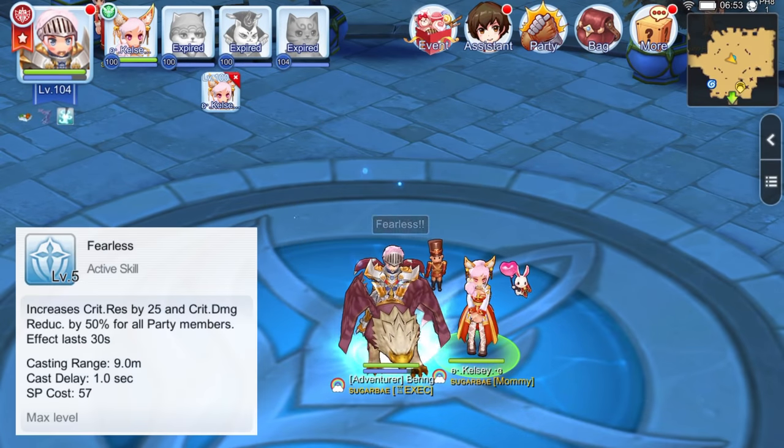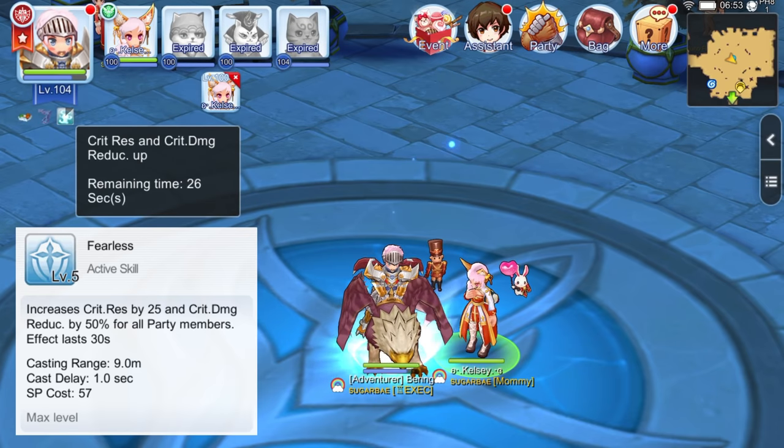Lastly for the active skills, we have Fearless. This is an active buff in which the Royal Guard and all party members gain +25 points on critical defense and +50 critical damage reduction for 30 seconds at skill level 5.